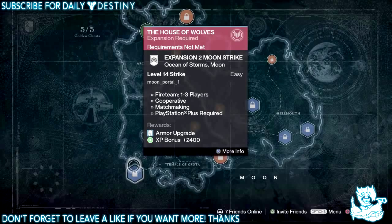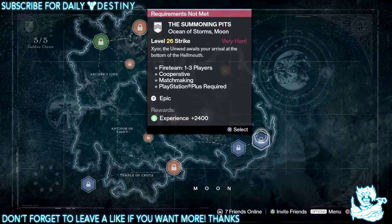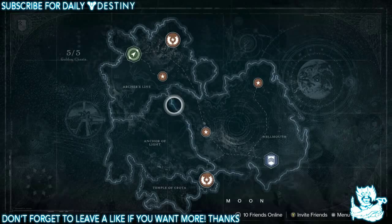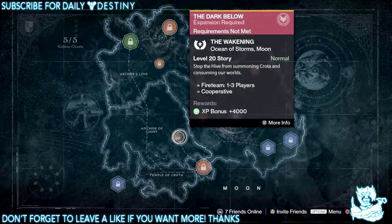Moving on to the Moon, we have a new strike requiring level 14 called The House of Wolves, which has no description. We have another new strike requiring level 26 called The Summoning Pits: 'Exhort the Unyielding — it waits your arrival at the bottom of the Hellmouth.' This is part of an exotic bounty for the Fang hand cannon. We also have a new raid on the Moon requiring level 28 called Crota's End: 'He waits in the dark below.' And a new story mission at level 20 called The Awakening: 'Stop the Hive from summoning Crota and consuming our worlds.'